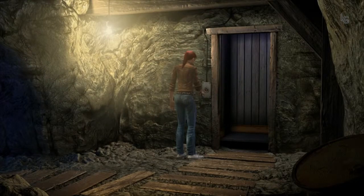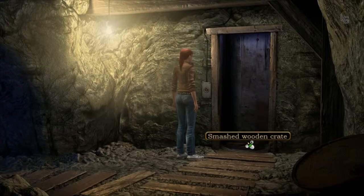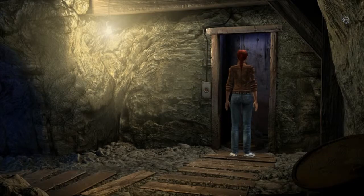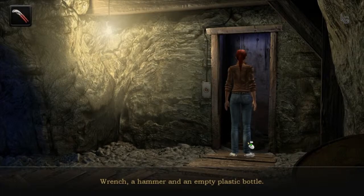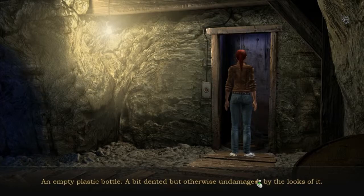Send it up again. Smashed wooden crate. Let's see if anything survived. Wrench, a hammer and an empty plastic bottle. A bottle? I'm guessing it'll also be filled with water. An empty plastic bottle, a bit dented but otherwise undamaged by the looks of it. A small pipe wrench. A hammer.